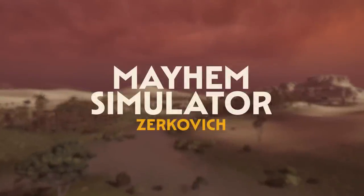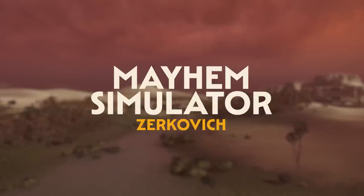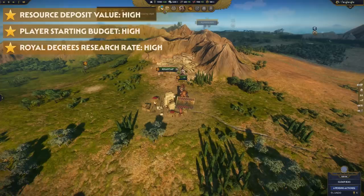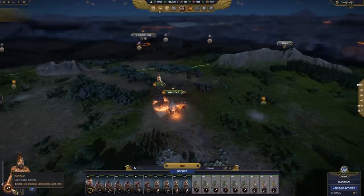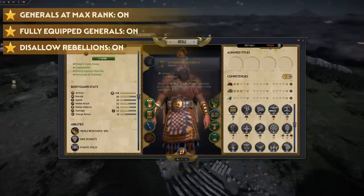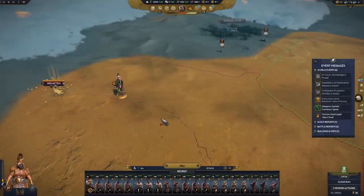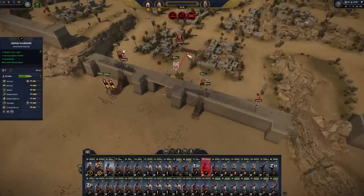If you thought the last one was going to be chaotic, you've seen nothing yet. In the aptly named Mayhem Simulator, Zerkowicz has cooked up a campaign that is going to be nothing but war. With the highest tiered units, high starting budgets, high resources, and high research rate, you'll end up with tier 4 or 5 units in no time. With high recruitment capacity, fully equipped and leveled-up generals, and rebellions toggled off, expansionism is the name of the game. Attrition is no problem as we speed through deserts and mountains.